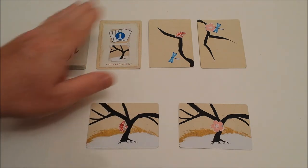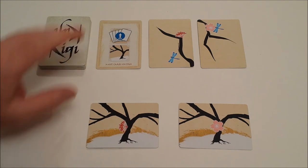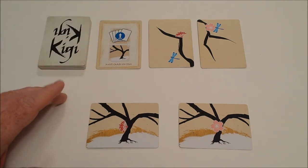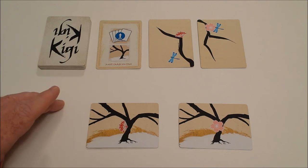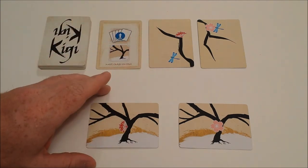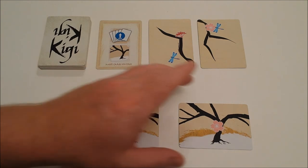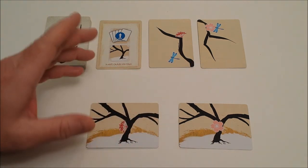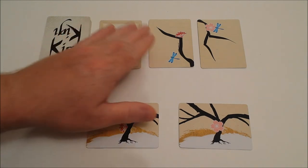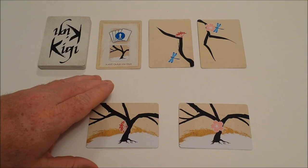When taking a card, a commission card is set aside and will potentially give you points at the end of the game. When you take a branch card you're adding it to your tree or an opponent's tree and scoring points. At the end of your turn you're always replacing a card.